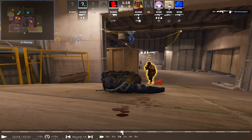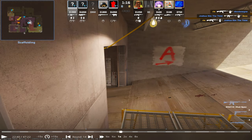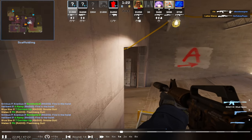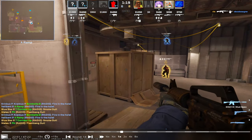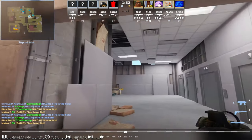Here, pushing is probably a good idea because you don't have any information. It's like 3v4 and you guys don't know what's up on the map. But the way you walked out into this angle — you just keep walking into angles. That's the issue here.